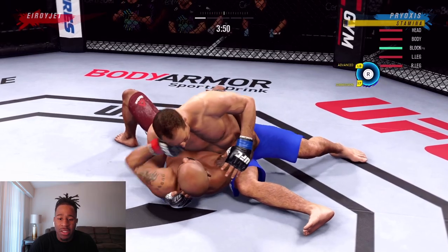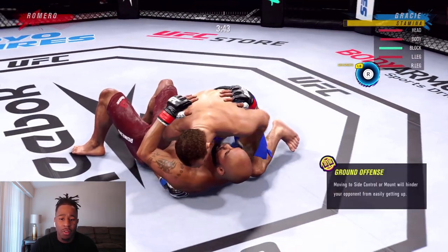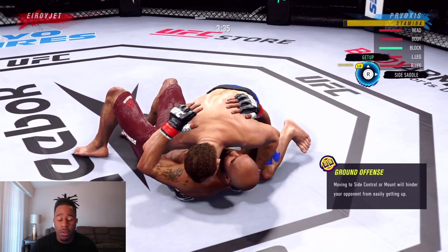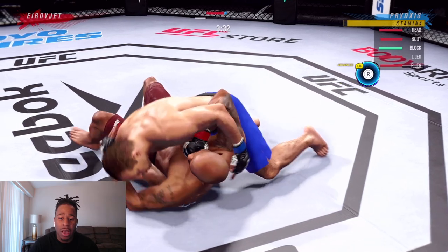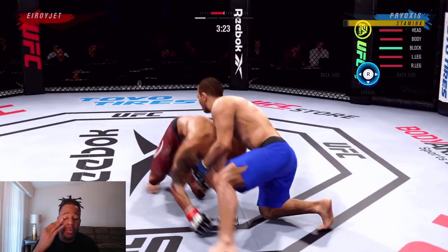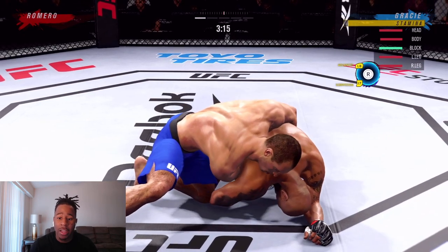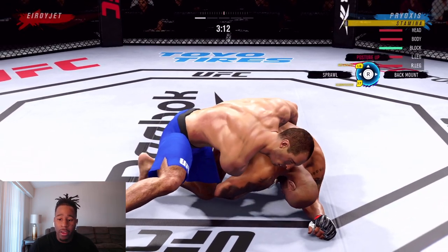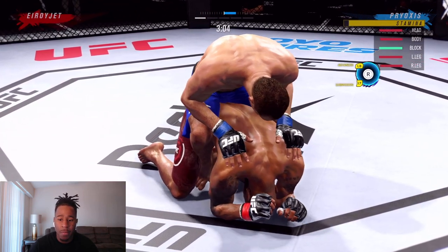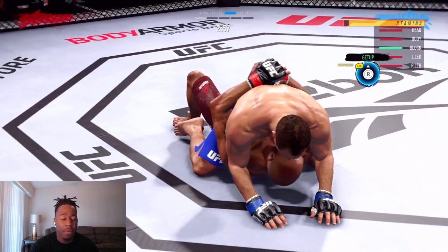I get him down to the ground, I'm in inside saddle. I'll be trying to give you guys some tips and insights as I go through this fight and these transitions. I'm in inside control. He goes up, and you want to hold down right trigger or R2 and flick the right stick up in order to deny that. Now I have the back mount position. It's a very dangerous position in real life and it's not bad in this game — not the best, but it's not bad.